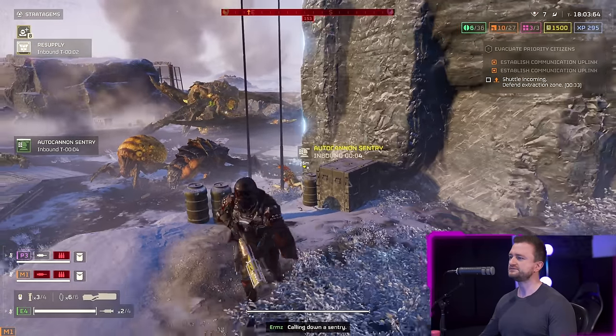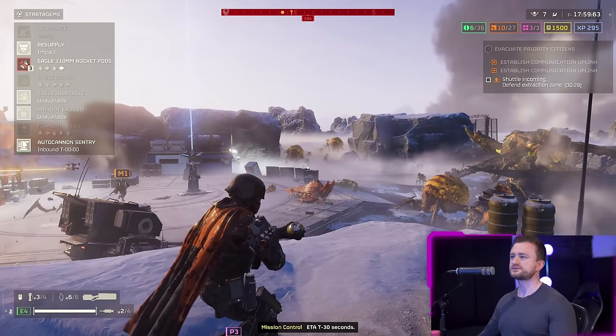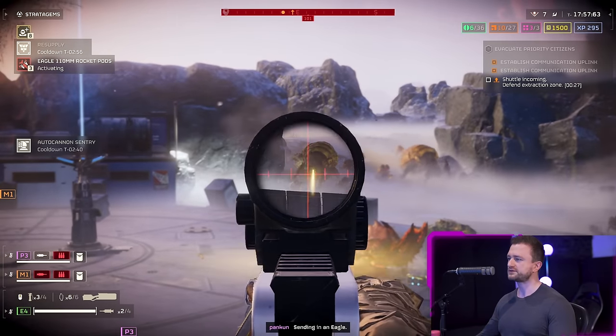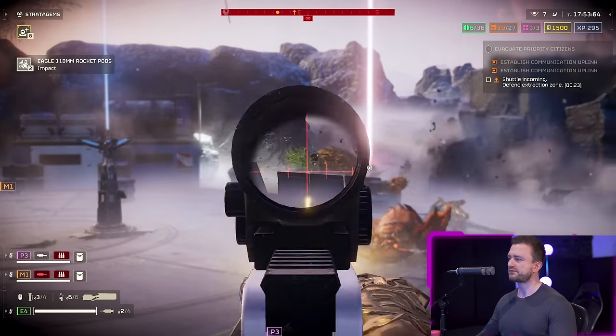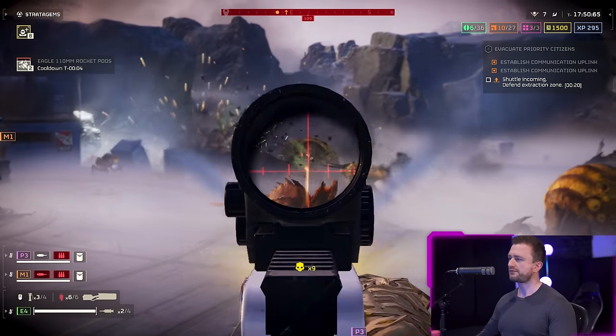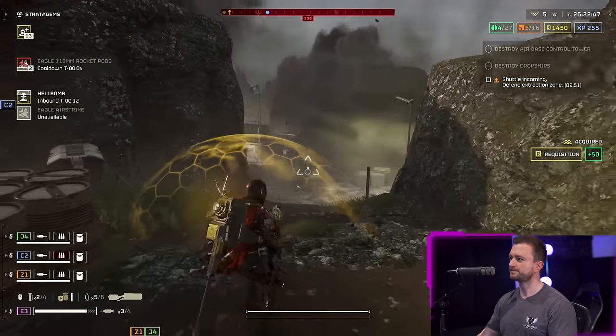It can also take out bile nurses and spewers reasonably well with direct headshots, though I would avoid the bile sacks as they're simply ammo sinks. But the real magic is how it handles devastators.